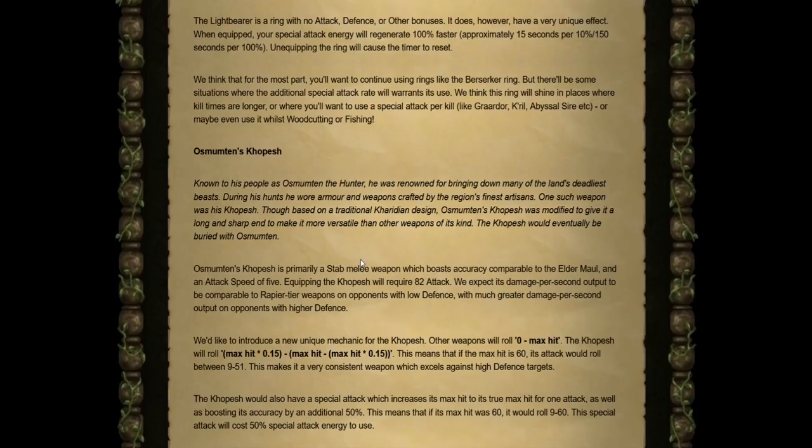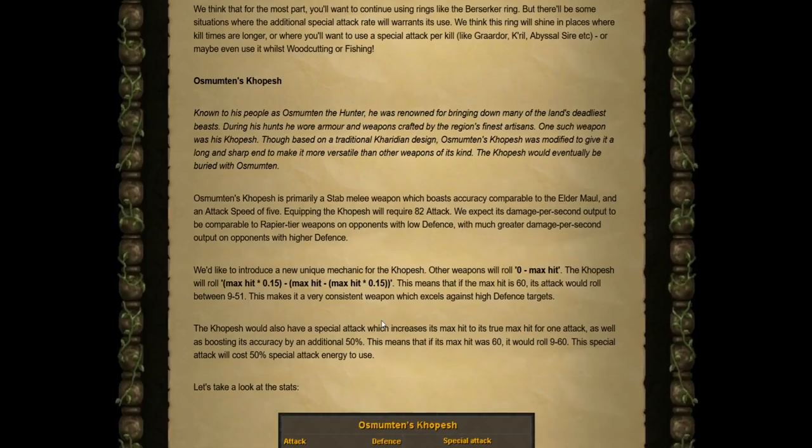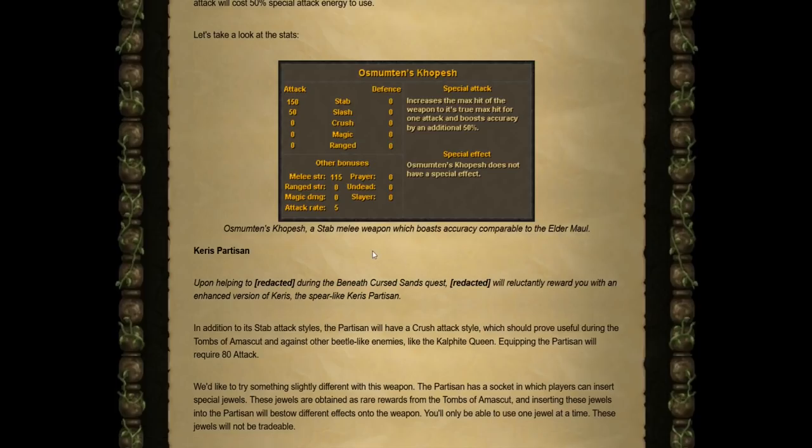Next up is the new stab melee weapon, the Kephesh, which boasts accuracy comparable to the Elder Maul with an attack speed of 5. Equipping it requires 82 Attack. They expect its DPS to be comparable to the Rapier for opponents with low defense, and much greater DPS against opponents with higher defense. They'd also like to introduce a unique mechanic: traditional weapons roll between zero and their max hit, but the Kephesh uses a different formula. If its max hit is 60, your attack would always roll between 9 and 51, meaning you can never hit zeros. Its stats are 150 stab attack bonus and 115 melee strength.